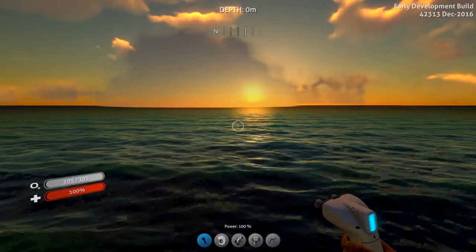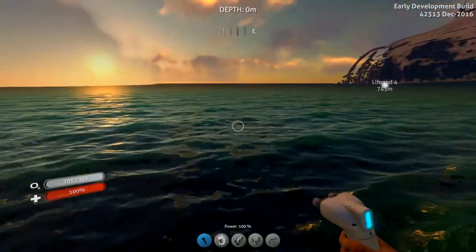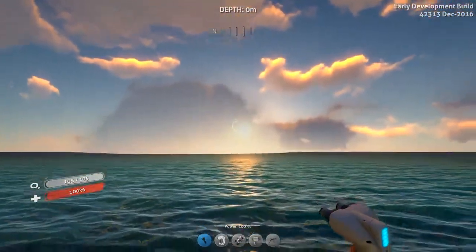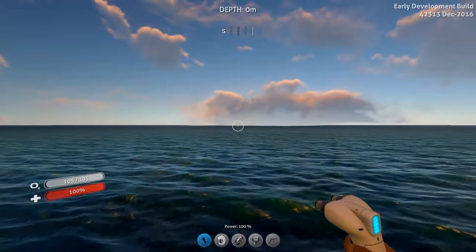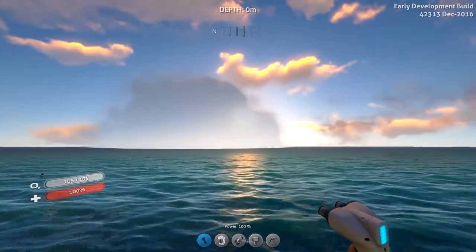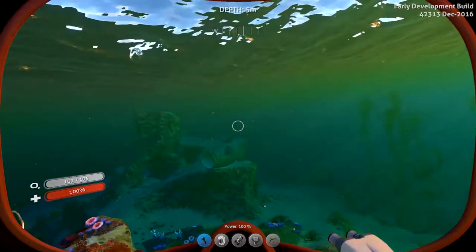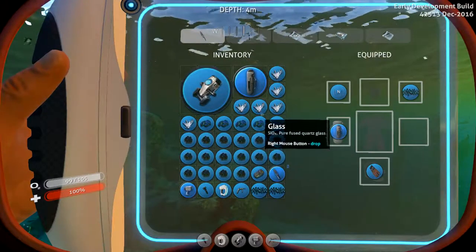Alright guys, we are back. Now we're going to go and build some stuff. I did notice this kind of weird fog — at first I thought it was just the sun rising or whatnot, the sunrise and glare, but then I noticed the same thing off in the distance over this way. I think next episode we'll try and go that way and see what's there. For now, let's go build us a habitat. I grabbed some stuff — lots of titanium, glass, and quartz.